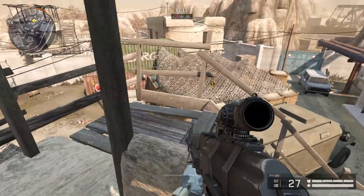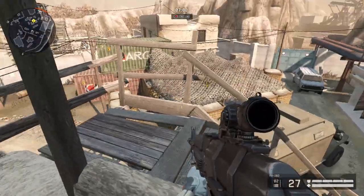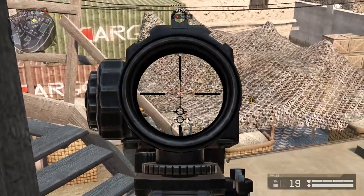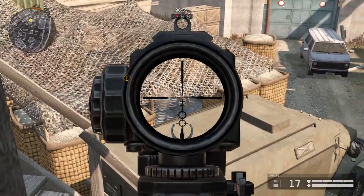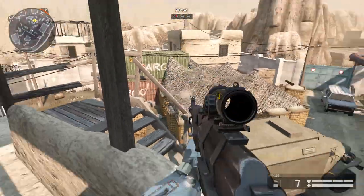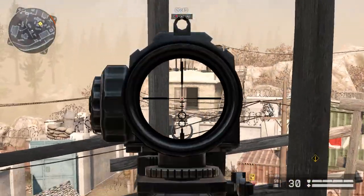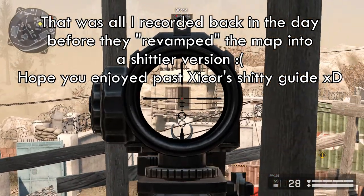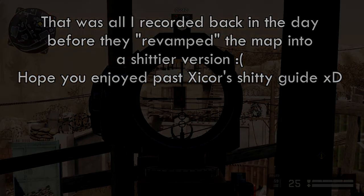Even if someone somehow got past you and is capturing, you can try to pick them off from up here. You can shoot through the cover over the command post and get people standing over there pretty easily — even if someone is in that corner you can shoot through it and pick them off. You also have to watch out for people who go in that tower; normally they headglitch over there, or else you can pick them off from the top.